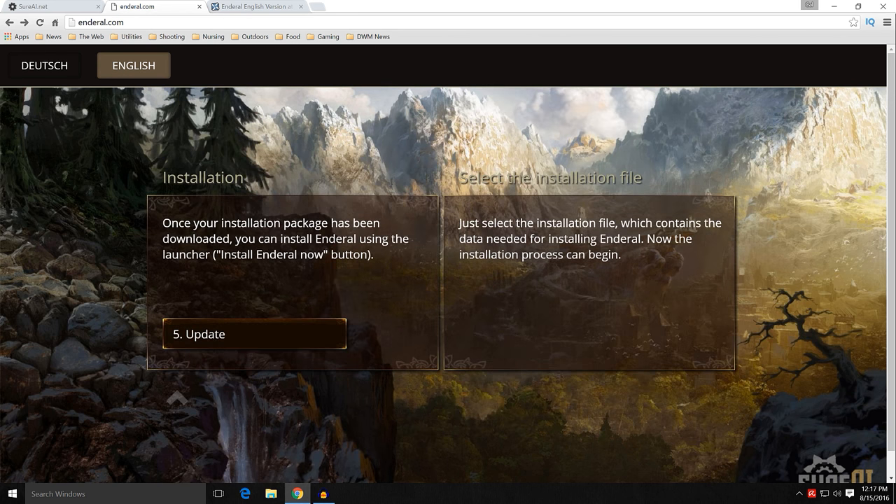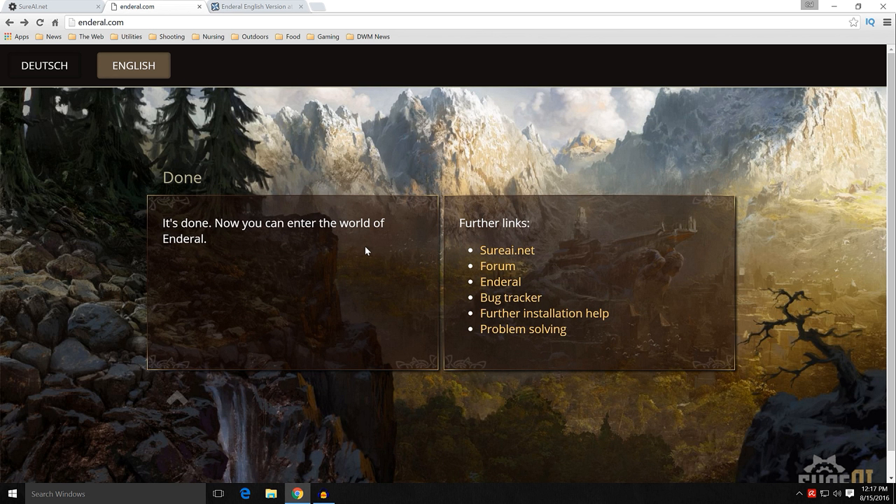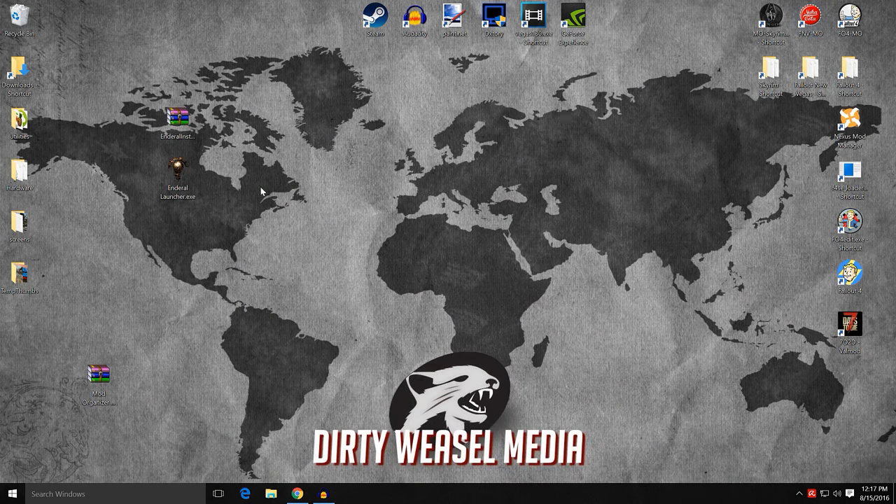For installation, just select the installation file which contains the data needed for installing Enderal. The installation process can then begin, and they will recommend you to update it — I'll show you how to do that once we get into the launcher. Go ahead and click update, then update your version, and you're ready to go. Now, on the sureai.net site there is a forum we'll refer back to later on once we start getting into modding Enderal. Go ahead and minimize this down. So what do we do with these two files?